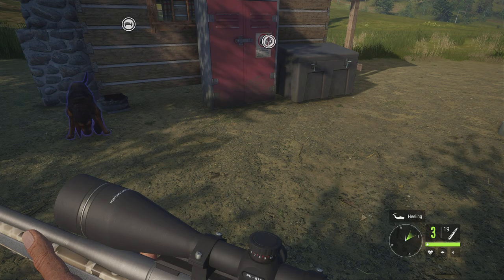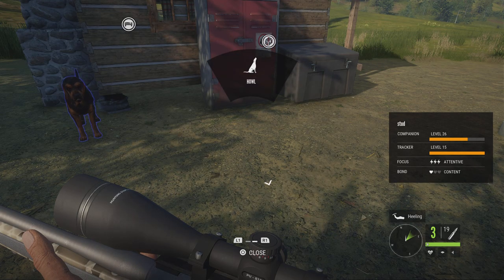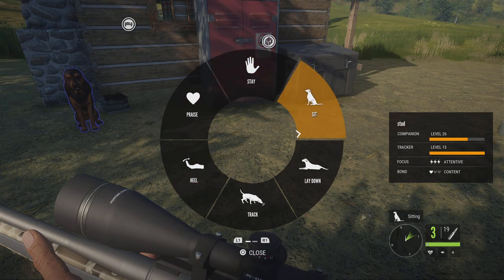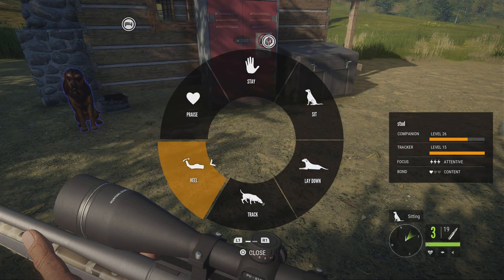You can access the bloodhound command wheel — if you're on console you hold down the down arrow, and if you're on PC I'm not exactly sure, but you can find that in the control list. Here are all your commands.